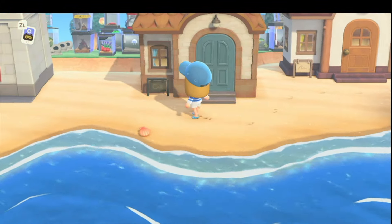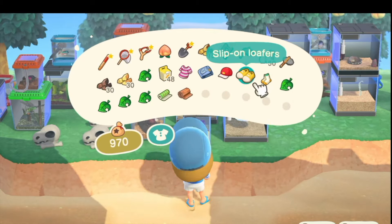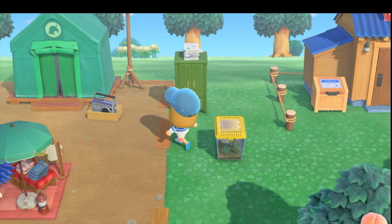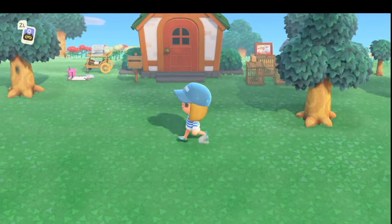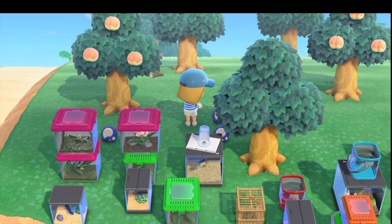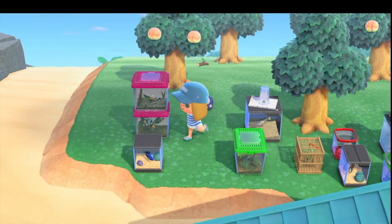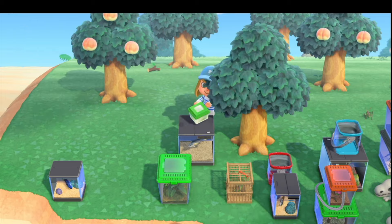And my villagers got their houses - how cute is that! I think I might be able to gift them today. Let me pick up some of this stuff. I'm full, let me go to my house. I went and placed a bunch of stuff around the area - I've got the wardrobe over there and I put the serving cart by my house. So now we can go pick up all this nonsense, get this cleaned up.